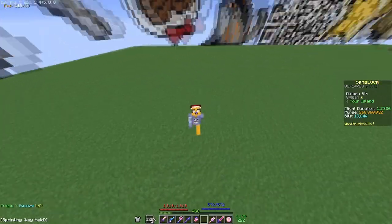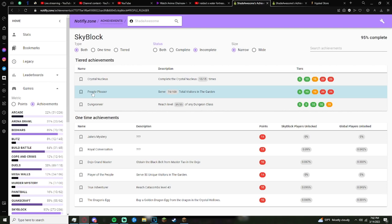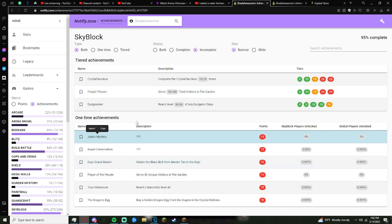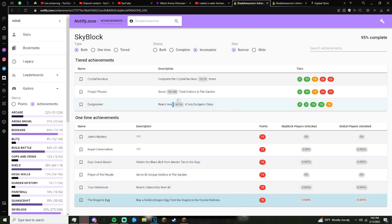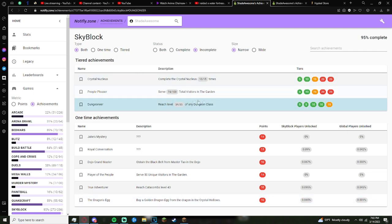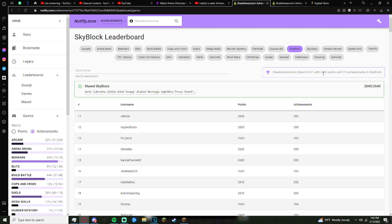We made some pretty decent progress — not nearly as much as I thought, but the remaining achievements are kind of insane. Jake's mystery one is pretty easy, I just need a bit of luck with visitors. Royal Conversation requires talking to an NPC for six hours straight. Black Belt I don't want to mess with because of my ping. 50 unique visitors in garden I just haven't had time for. Cat A 40 is insane, and buying a golden dragon egg — I'm really close but haven't had time for dungeons. Looking at the leaderboard now, instead of number 230 I am now number 137.